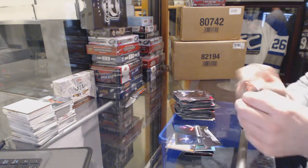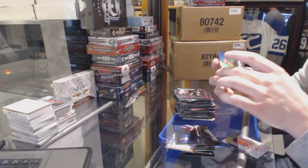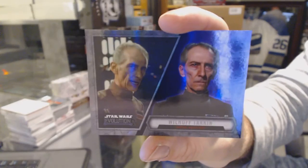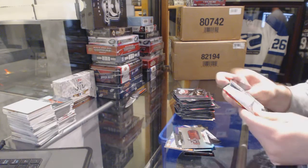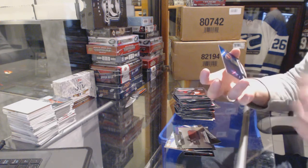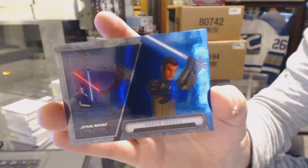Two more packs. We got another purple background - Wilhuff Tarkin. And the final blue one - I don't know how to pronounce this, from the cartoon. Kanan Jarrus? And that's it. Thank you.